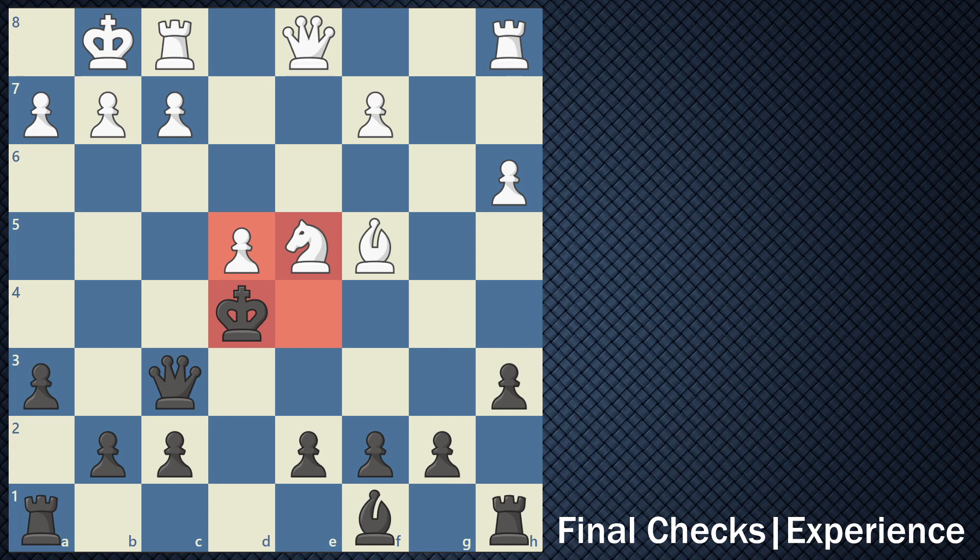Tell me what you think about the King of the Hill variant. Do you enjoy it? See if you can play with your friends and family and see what they think. To recap: you want to get your King to the middle of the board, or find a way to checkmate your opponent. By marching your King closer to the middle, you are more prone to checkmates, but if you can somehow get to those four center squares, you'll be able to win the game.